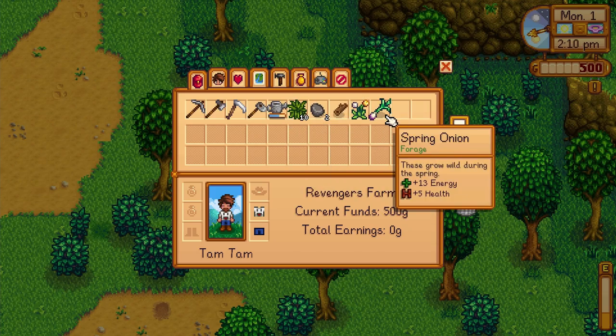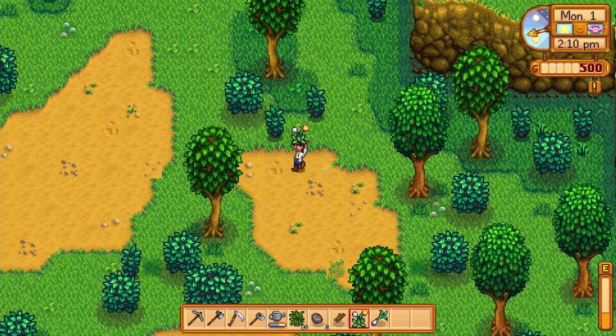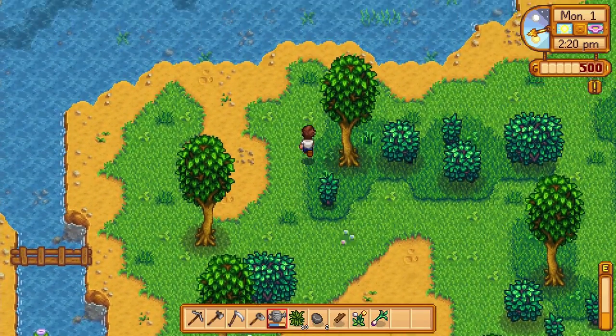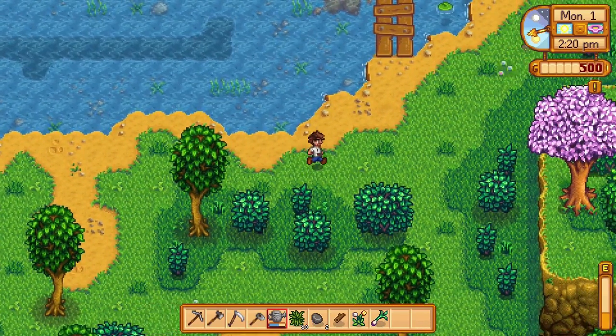A spring onion will come in handy here in just a bit. If I wanted to do a little bit more cleanup, that spring onion is going to give me a little bit more energy. Let's check it out: 13 energy, 5 health. Not a ton, but could be just enough if I were cutting down another tree.